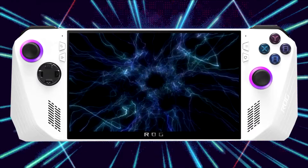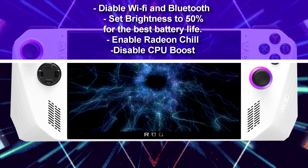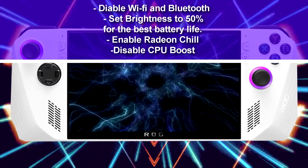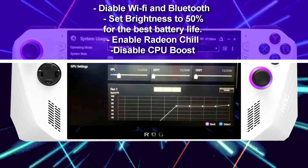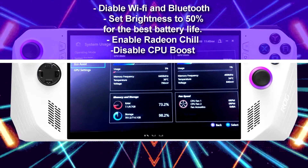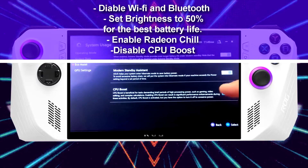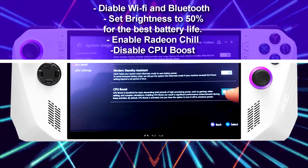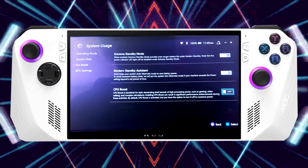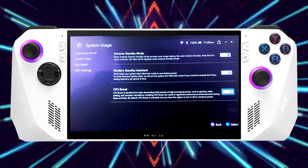Before testing these games, I made sure to set the brightness to 50% at most with Wi-Fi turned off if you're not playing a multiplayer game. If you're exclusively playing in handheld mode, Bluetooth is turned off as well. CPU boost was disabled, and for better battery life, power saver mode on Windows was enabled and Radeon Chill was also enabled. Anti-Lag and RSR will affect battery and FPS a little bit, so I don't recommend using those settings if you plan on saving the most battery.